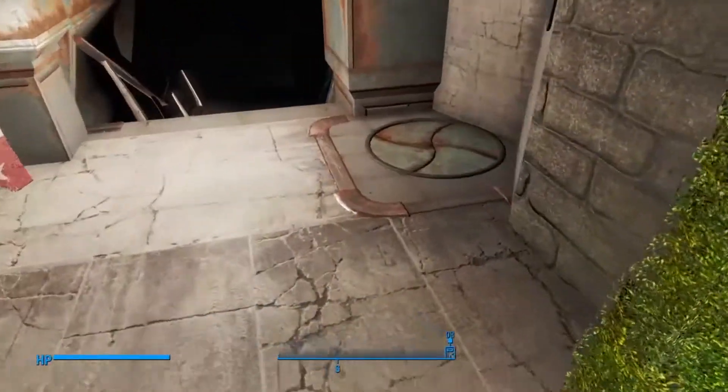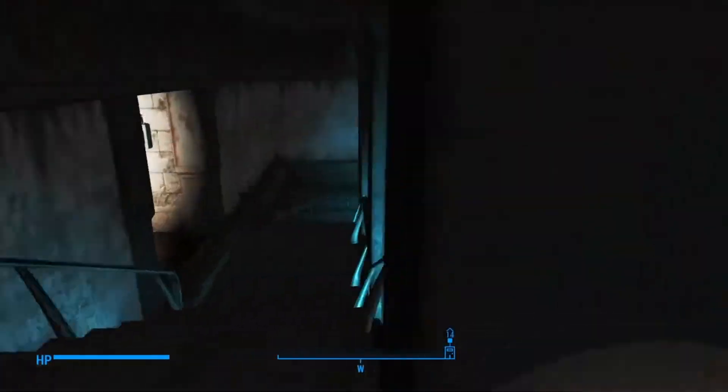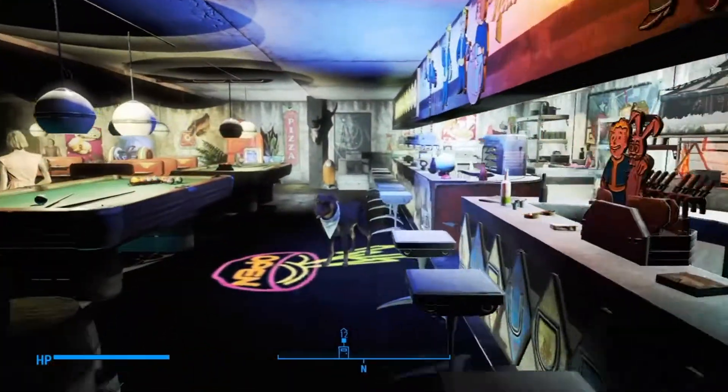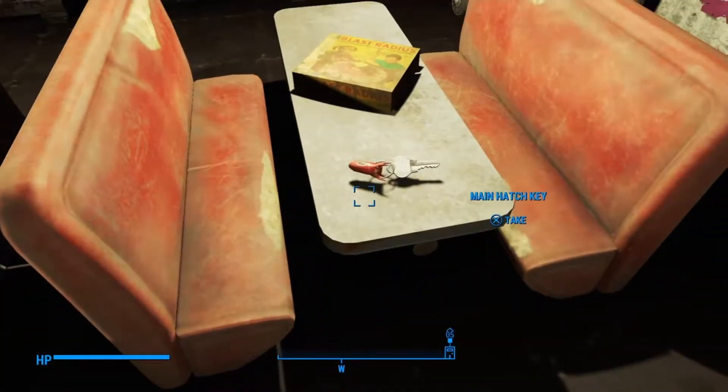The first area you'll need a key for is this hatch right here. Go down the stairs and take a left into this bar area, or dining area.